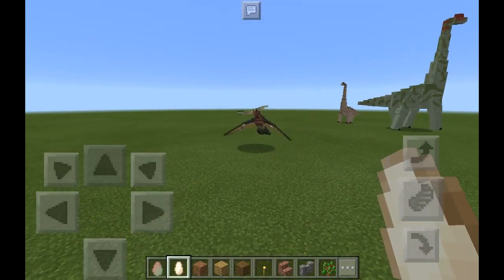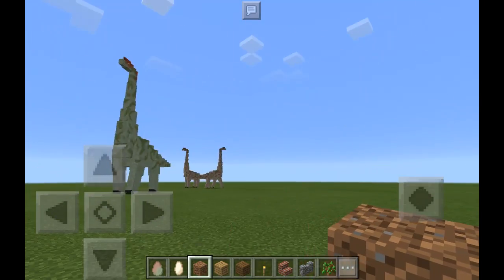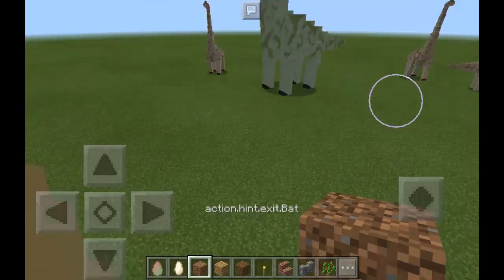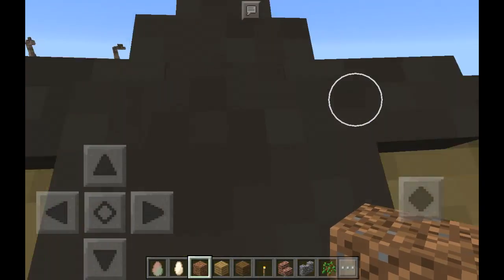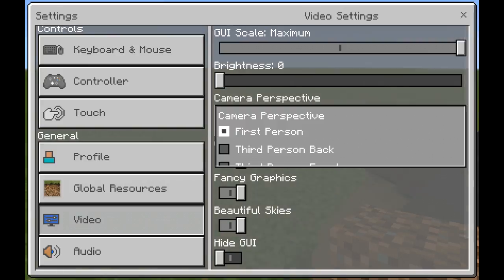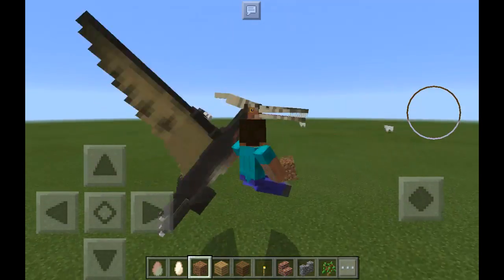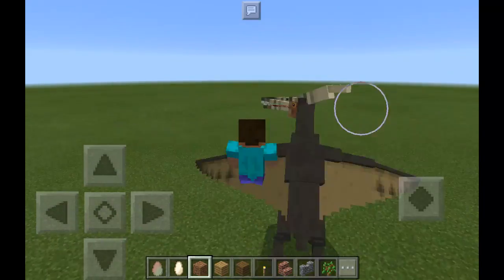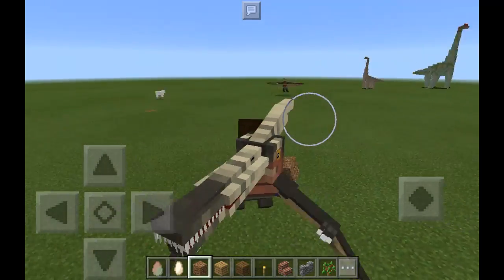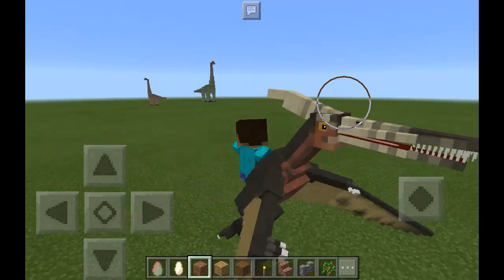Holy shoot guys, look at that — you can ride them! This is going to be the best thing in Minecraft in the world — riding a Pteranodon! Let's go into settings and switch to third person. Holy shoot guys, we are riding a Pteranodon — an Aerodactyl, sorry. This is amazing, the best thing I've ever done in Minecraft. Don't forget to leave a like on the video — that'll be greatly appreciated.